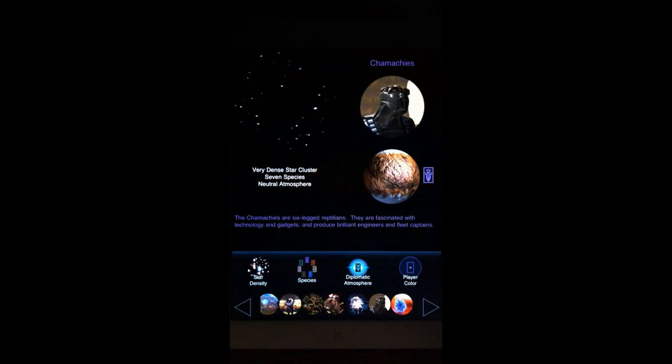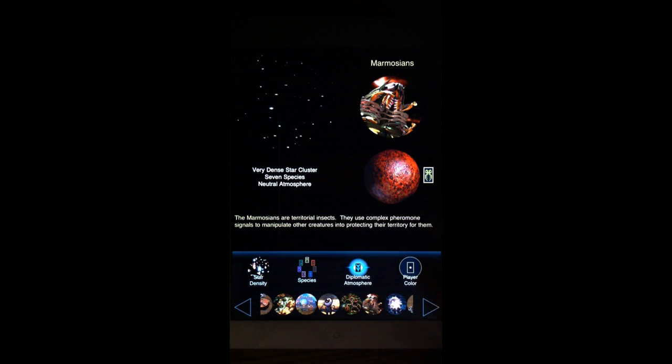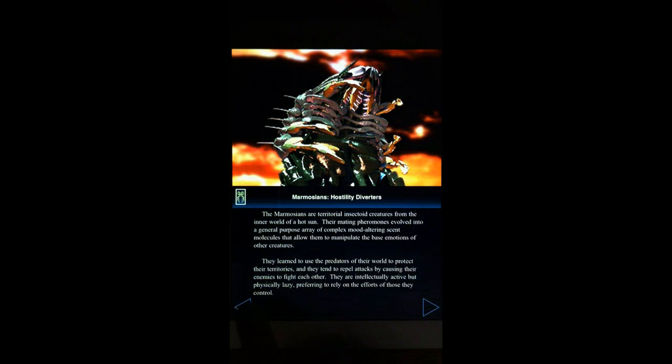Each species has its own personality. For example, here are the Marmosians — territorial insectoid creatures from the inner world of a hot sun. You can hear from their music that they have a fairly aggressive and even arrogant personality.